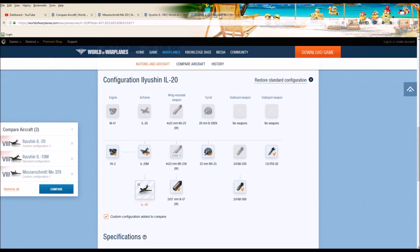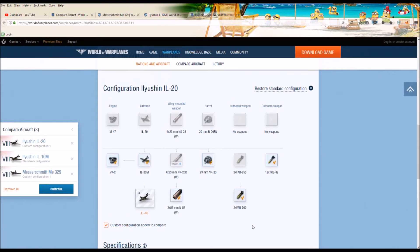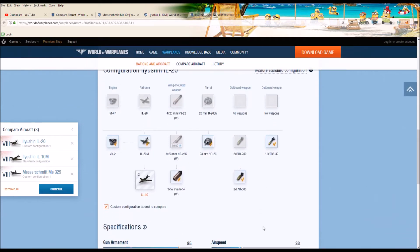Looking at the IL-20, you will see that it has better bombs than the ME-329: 7,000 damage in a 90 meter radius, and there are two of those. Add to that the fact that the IL-20 has 12 rockets, each doing 1,300 damage in a 45 meter radius. Folks, it's not even really a competition — the IL-20 is just a better ground attack aircraft, it would seem.